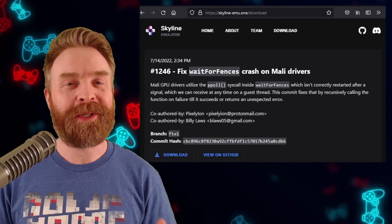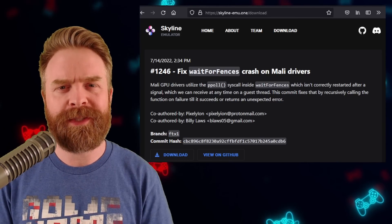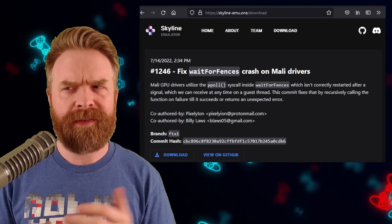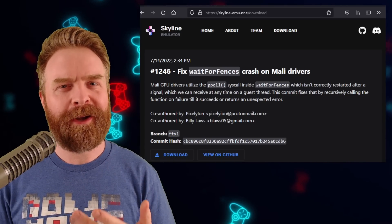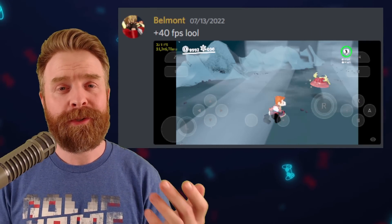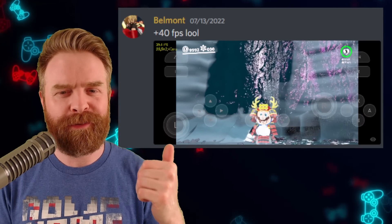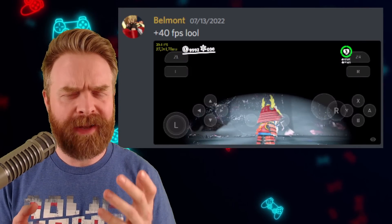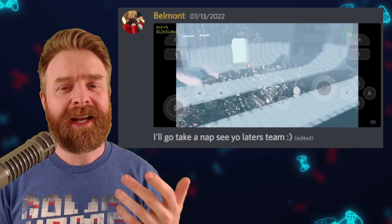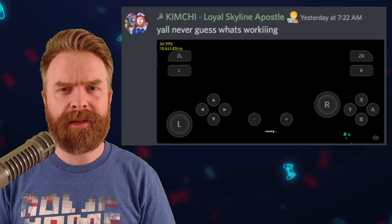Speaking of big updates, next up we're talking about Nintendo Switch emulation on Android with Skyline. Skyline has a brand new version available to download right on their website — I'll leave a link in the description below. However, this is not the version I'm talking about in this video. If you have a previous version of Skyline, yes, update. But there might be a bigger update coming very soon. Just yesterday we talked about a very special tester build of AetherSX2 that uses turnip drivers — those are custom open source Vulkan drivers. Someone got Super Mario Odyssey running at close to 40 frames a second. This is the absolute best I've ever seen this rendered on Android. Now yes, there are a ton of graphical issues and things aren't quite right just yet, but some people might classify this as playable. At this point I have no idea when this version of Skyline will be available to the public, but you can bet it's probably coming.